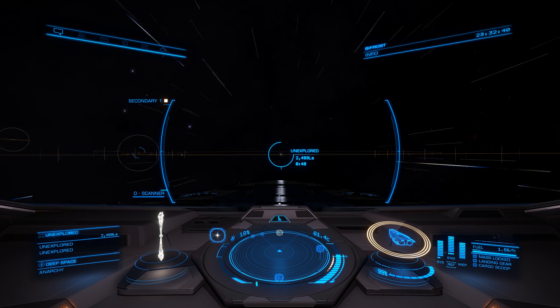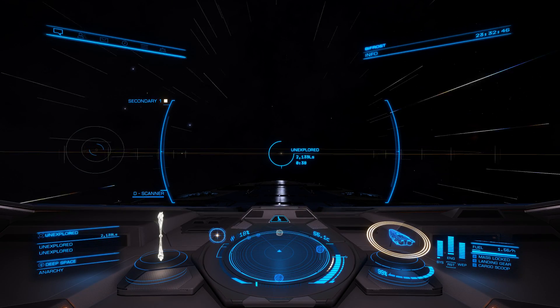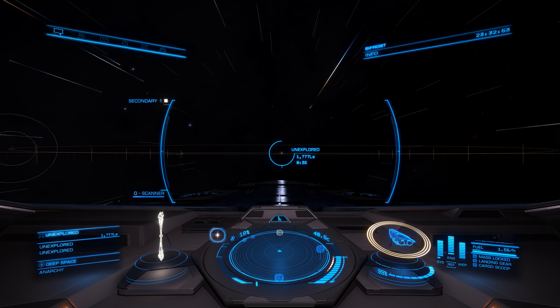The A star is a big O class blue-white star, maybe a B — I don't recall. The B and C stars are a black hole and a neutron star respectively. And the neutron star is what we're interested in right now.